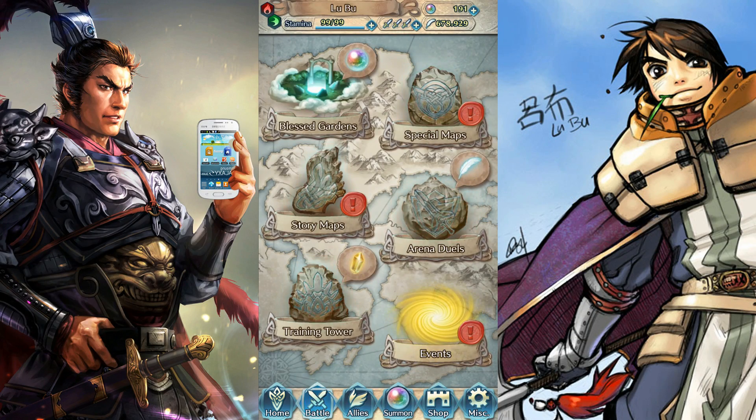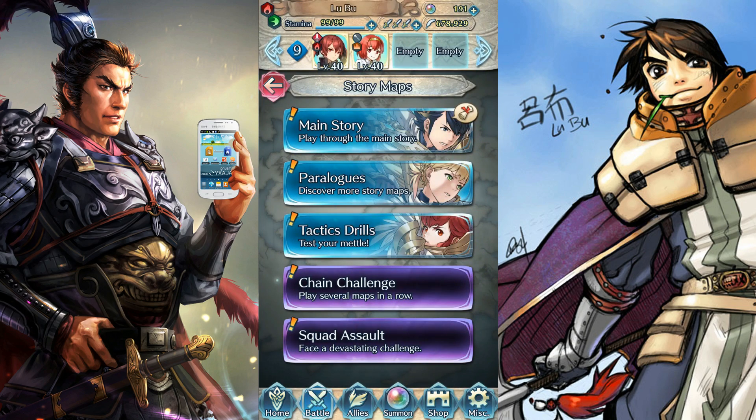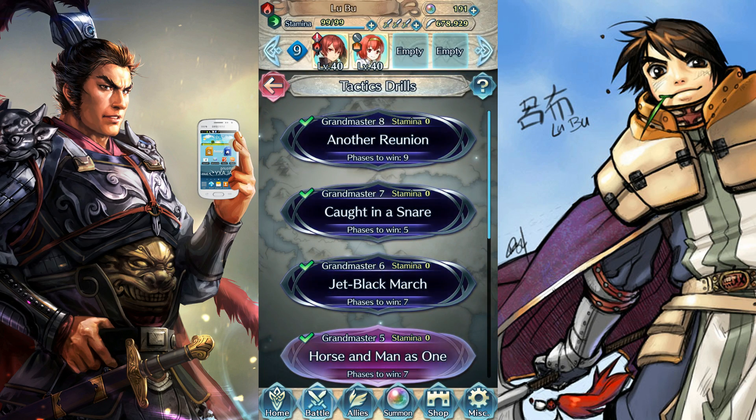Hello everyone, today I'll be doing a step-by-step compilation of all the Grandmaster Tactics Drills maps in Fire Emblem Heroes. Some of you have been asking where this even is — you can find it in the story maps if you have your app updated. Make sure you go to your App Store and get that taken care of. You'll see it appear under Tactics Drills in the story maps, then go to Grandmaster. Completing all these Tactics Drills calculates up to about 12k feathers, so it's worth doing them.